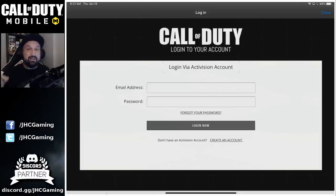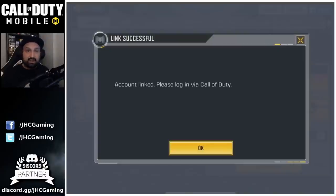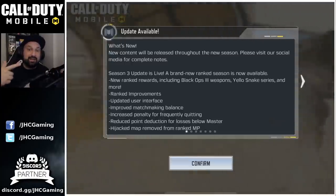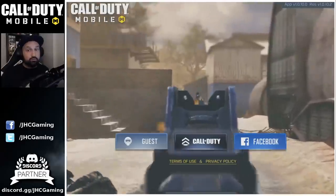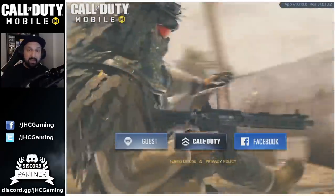Now if you don't have a Call of Duty account, you have to click at the bottom to create an account. It's going to bring you to the website to create your brand new account. Once you have your account, come back and link it, and it's going to say account linked. After that, the game will reboot, and they're going to ask you to log in with your Call of Duty account.